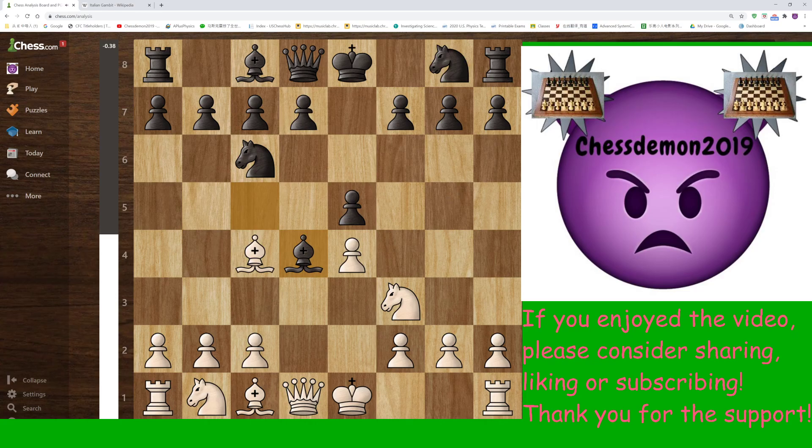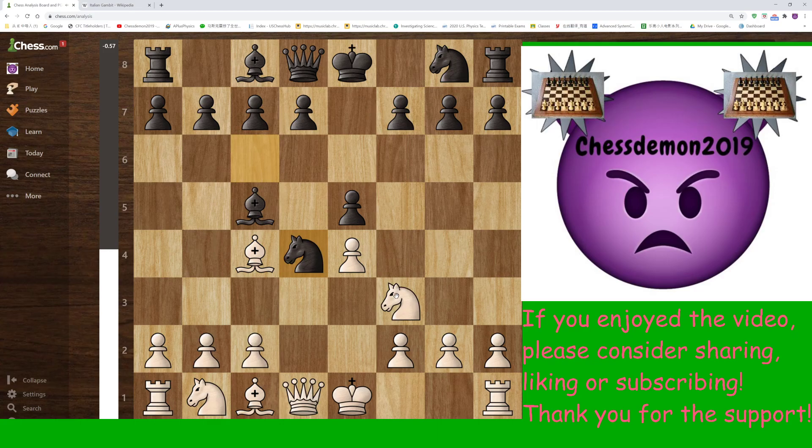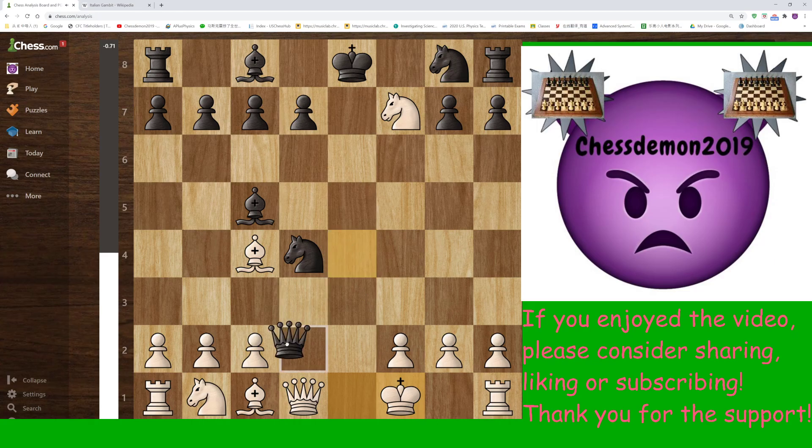So back here to d4. If Nxd4, it's usually met by the move b4. The move b4 is extremely strong because it threatens the bishop. And if you take the knight here, you can just take immediately, attacking f7. So Bxb4 will be met by c3, and as you can see, that's a double attack. After Nxd4, you could also play Nxc5 if you wanted to, but after Qe7, you cannot play Nxf7 due to Qxc4. After something like Kf1, this is playable.